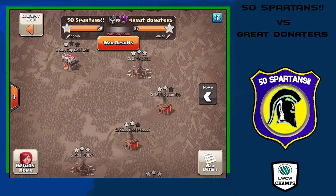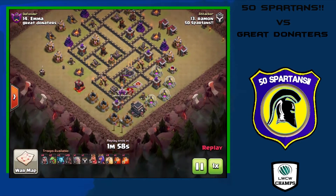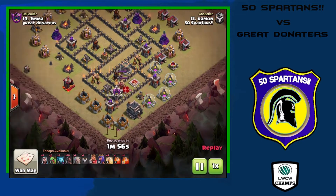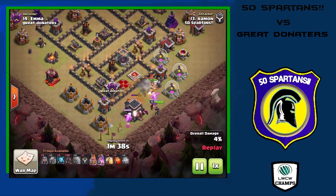We're going to start down at number 14 with Raymond coming in with a GoHo attack. He starts off in the south, drops the early poison spell, and then the golem and heroes come in and get the enemy CC taken care of, as well as both enemy heroes. Pretty good value from a pretty cheap kill squad, so both heroes are down.